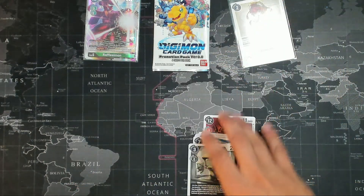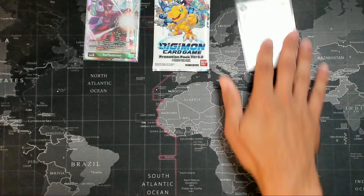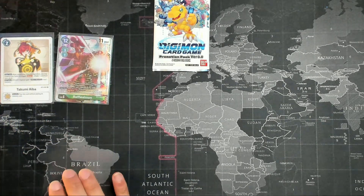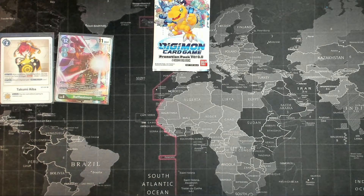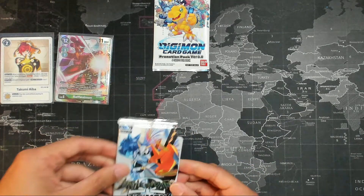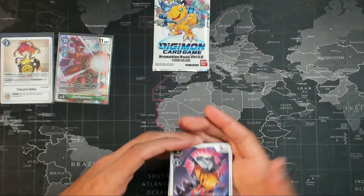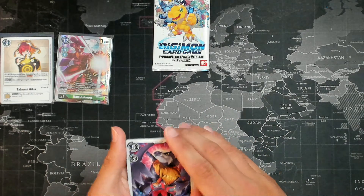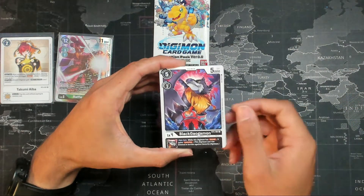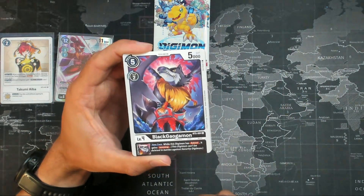It's nice that they've built in the ability to try and counteract or fight against other decks. You don't really truly counter things in Digimon — you just have the ability to fight against specific things, because every deck has its gimmick. Black Galgamon — let's put you where we can actually read in case someone wants to pause the video and read what the card does.